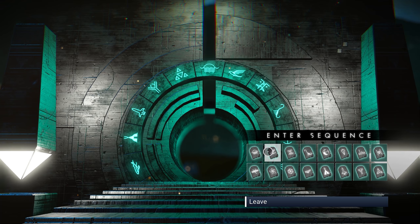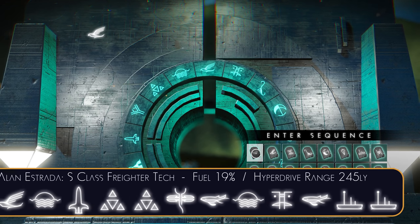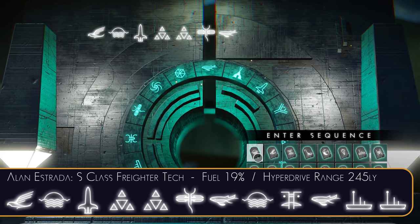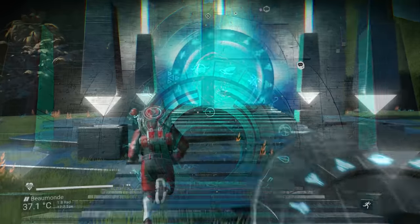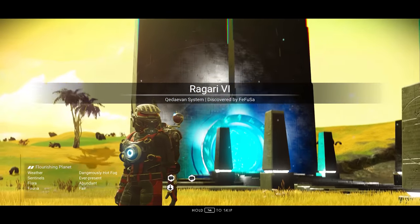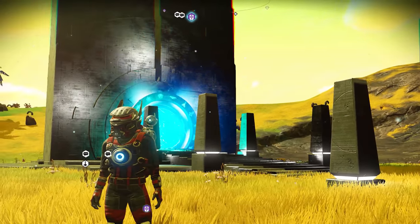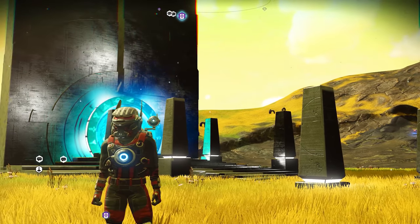The first place we're going to pop to is in Isentum, so you'll need to be in Isentum to access this specific derelict freighter. The address is Bird Sun Rocket Triangle Triangle Dragonfly Whale Sun Face Whale 2 Boats. Something important to note about this particular address: it will not give you max 250 light year hyperdrives — it will give you S Class tech upgrades, which is fine for everything but fuel and hyperdrive, because everything other than fuel and hyperdrive is a specific 15% always.